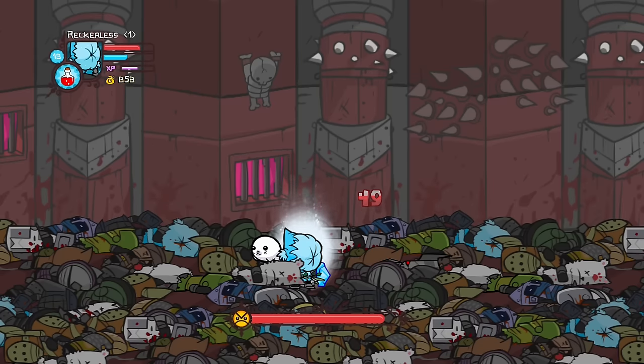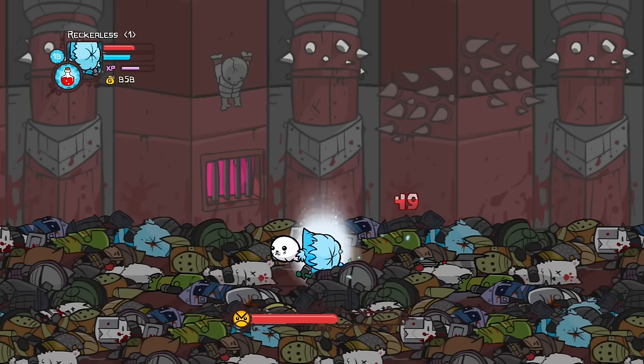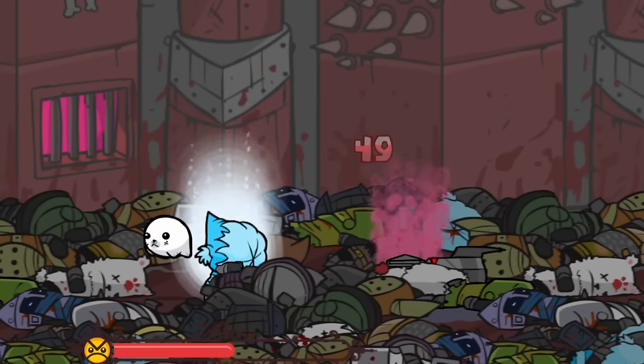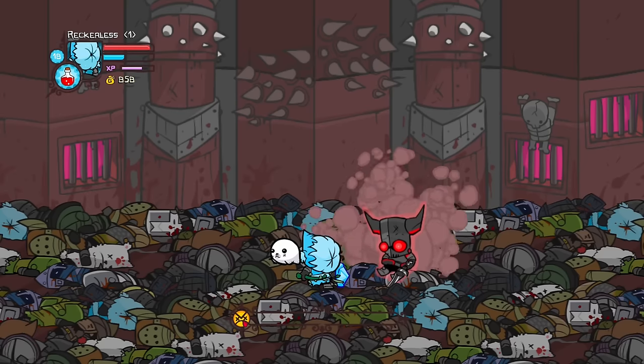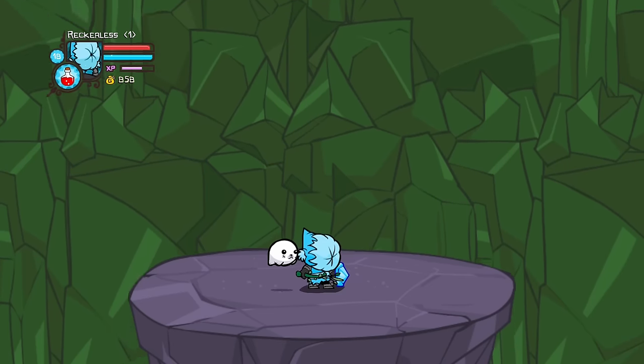So since the necromancer is a regular sized enemy, he will fall over from projectile magic. And if I was able to time it correctly, I could just throw another snowball the second he got up, meaning the necromancer spent the entire fight on the floor. So after a very successful necromancer fight, I could finally move on to the final boss of the run.